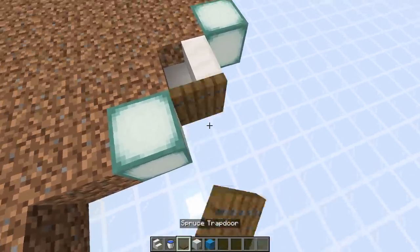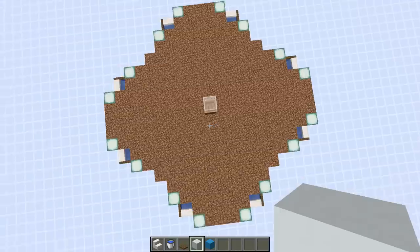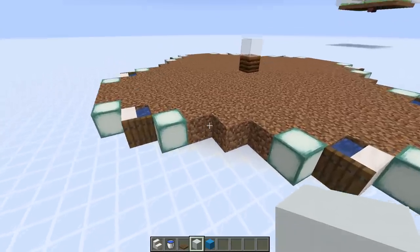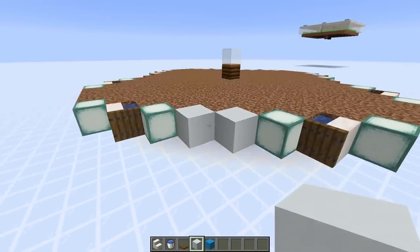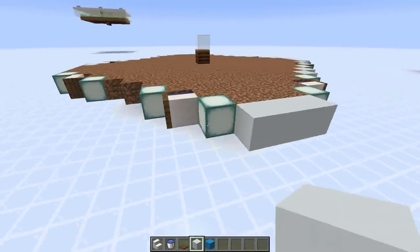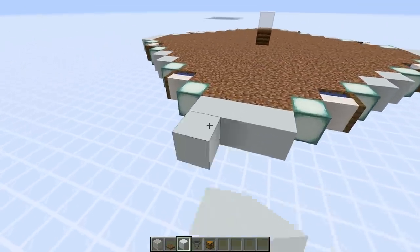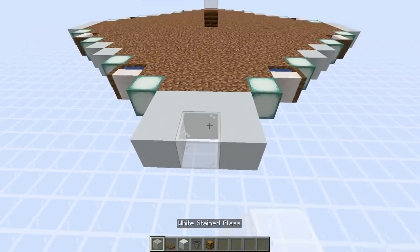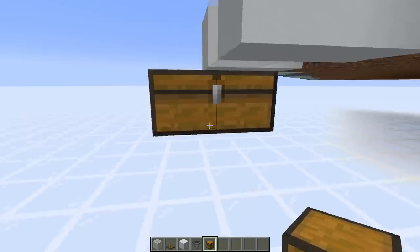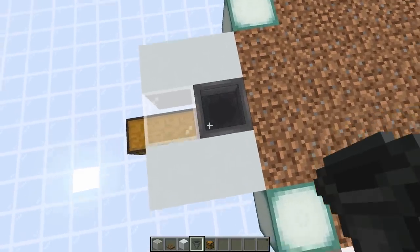Next place the lighting around the outside: place one block next to each group of three, leave a gap, then place one here — do that on all four sides. Then add two water sources on each side, one here and one here. A clean way to do this is with waterlogged stairs — place a stair facing this way, add a trapdoor on the side to hold the water in, then place the water inside so it's nice and neat. Do that on all four sides.